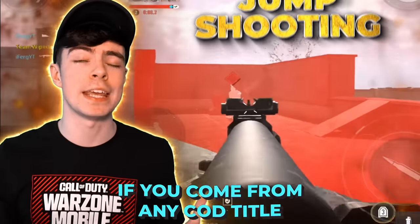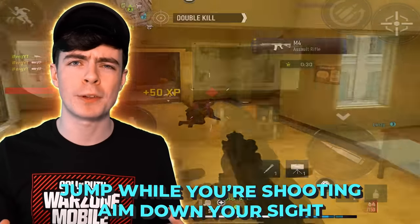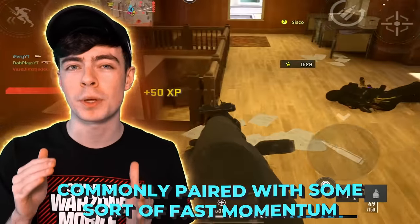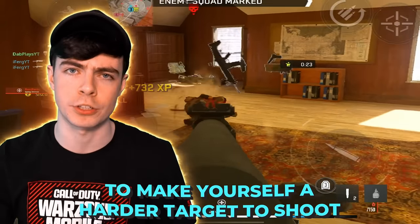Jump shooting. If you come from any COD title on any platform, you know exactly what this is — simple, easy to understand. Jump while you shoot and aim down your sights. Commonly paired with some sort of fast momentum before you jump, it's absolutely crucial to make yourself a harder target to shoot.